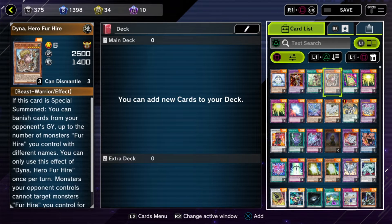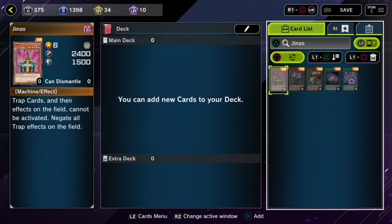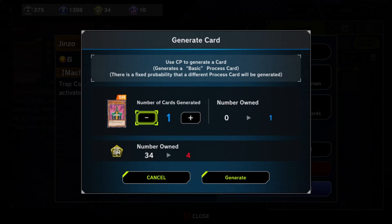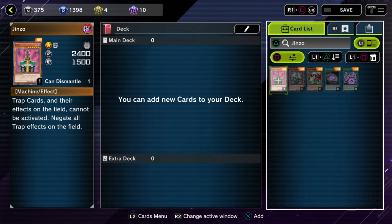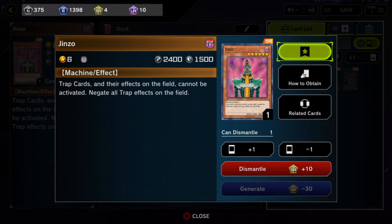Back to the crafting menu — we want Genzo. Hit L2 on it, generate however many you want. I can afford one, so I'll generate one, and just like that we have a Genzo. Now I have one, so I can dismantle one.